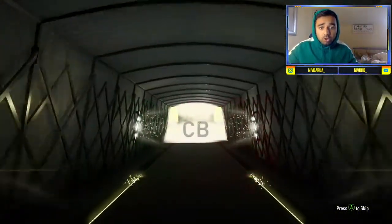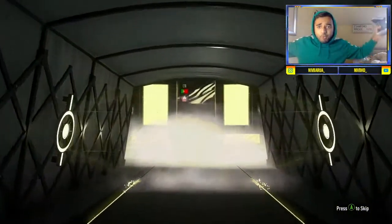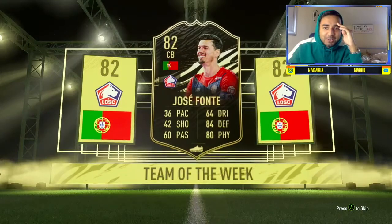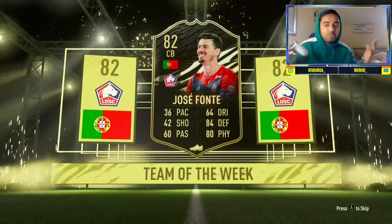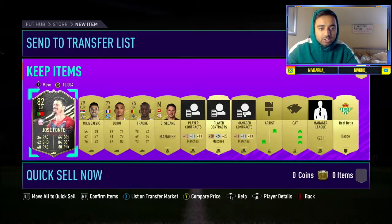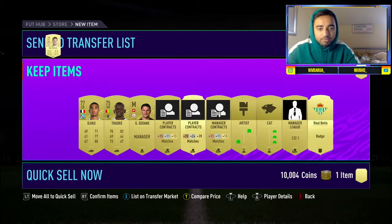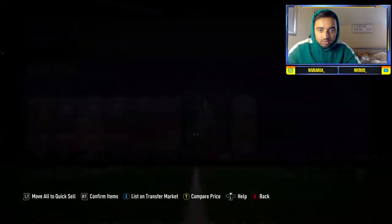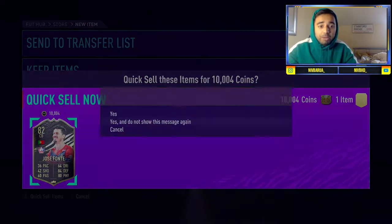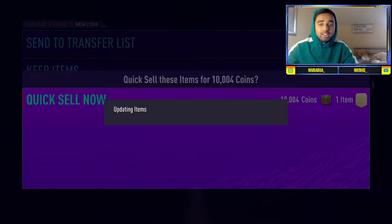It's a walkout — Portugal! Our first inform: 82 Jose Font — oh my god, 36 pace, 36 pace, oh my days. But we get an inform, that's not too bad! How much is Font worth? Oh god, he's literally discard price. We'll just quit selling — not ideal, but it's still a pull.